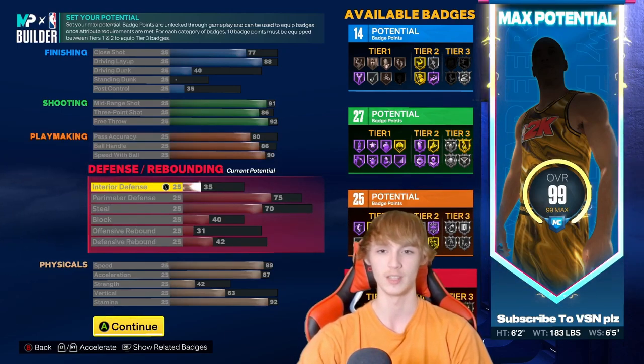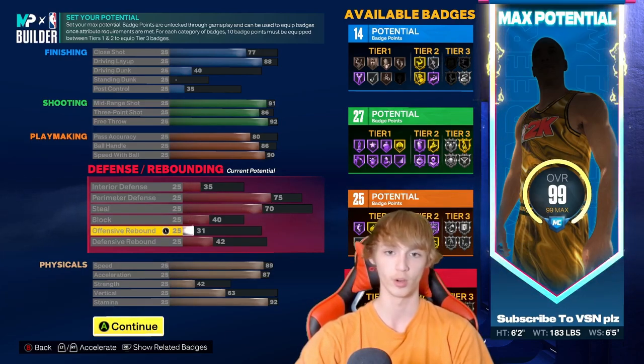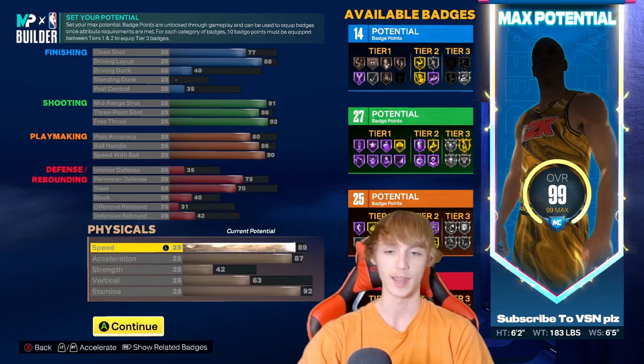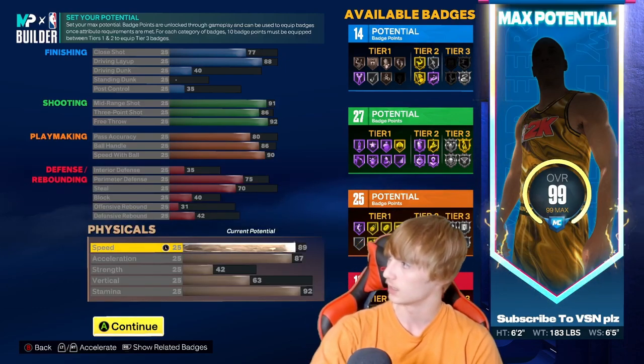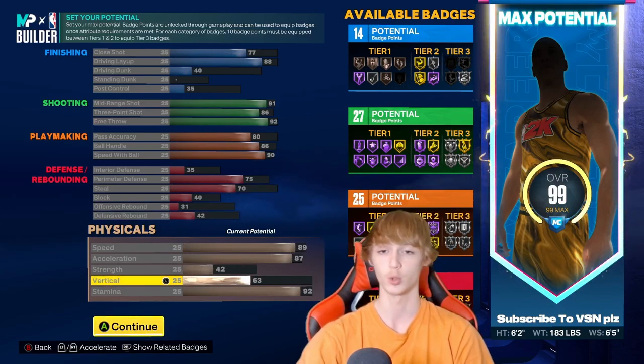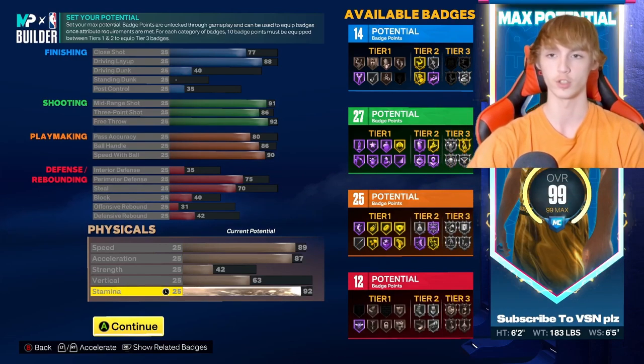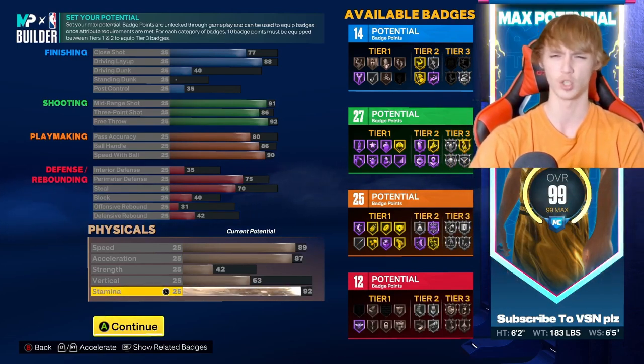He has 35 interior defense, 75 perimeter, 70 steals, 40 blocking, 31 offensive rebounding with 42 defensive rebounding, 89 speed, 87 acceleration, 42 strength, 63 vertical, and 92 stamina. His badges: 14 finishing, 27 shooting, 25 playmaking, and 12 defense.